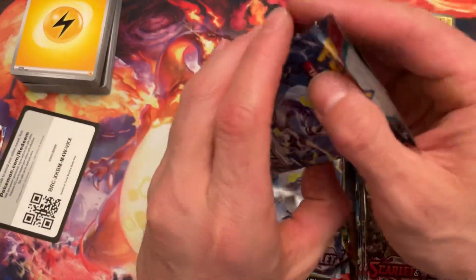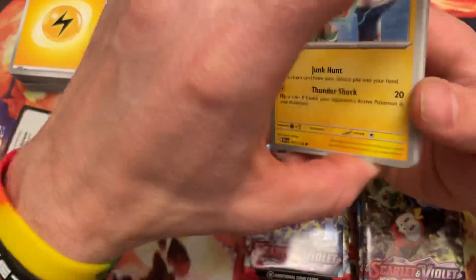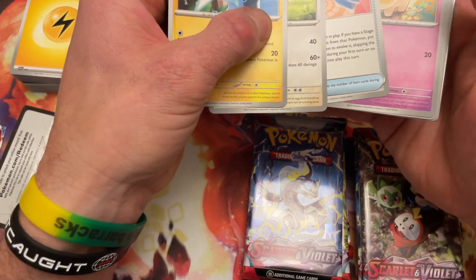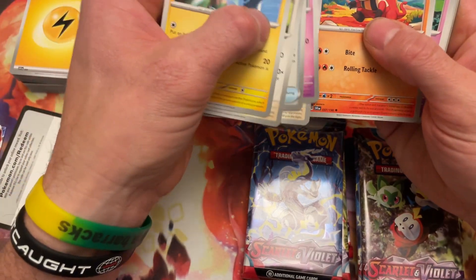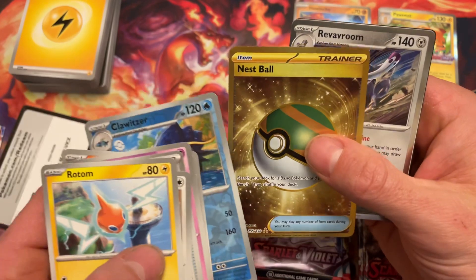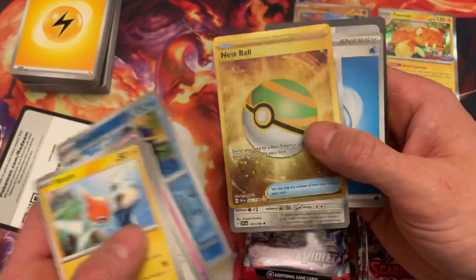We got eight total. Here we go. Rotem, Chansey, Rare Candy, Fido, Moshhold, Crocolore, Florgis, Clawitzer — and we get a gold foil Nest Ball! Let's go! Nice pull, dude, out of the Builder Box. Let's go!